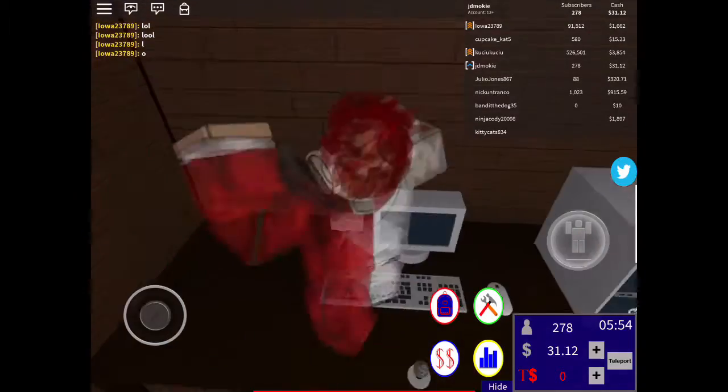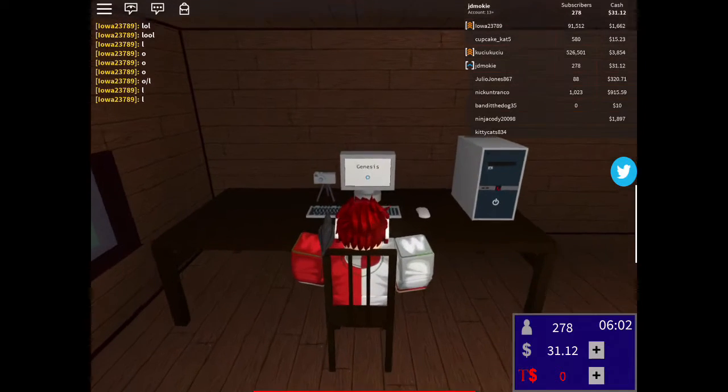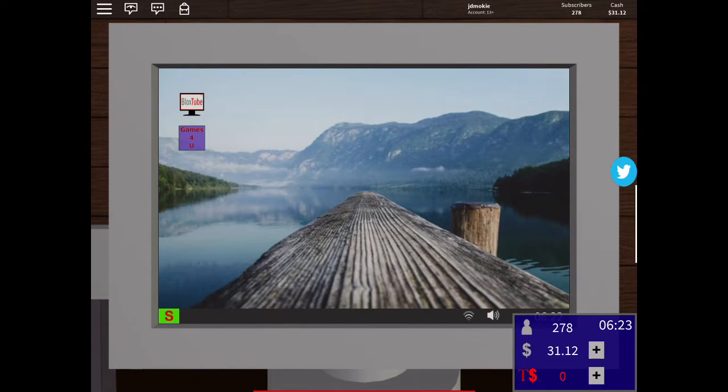You have to go to the computer to make a video and you have to click 'use computer.' I'll show you how to upload a video. It takes a little bit for this loading screen, it's kind of annoying. So this is the home page — the 'Games For You' which I'm clicking right now but it's not working. And the BlocksTube tab above it is where you upload and make your YouTube channel.